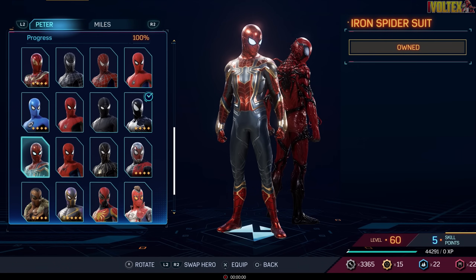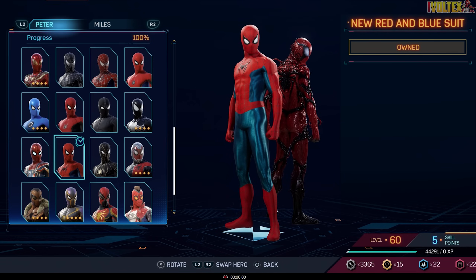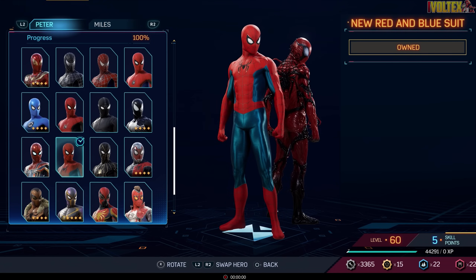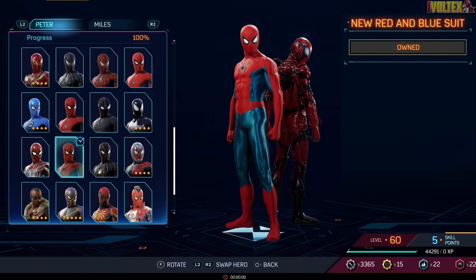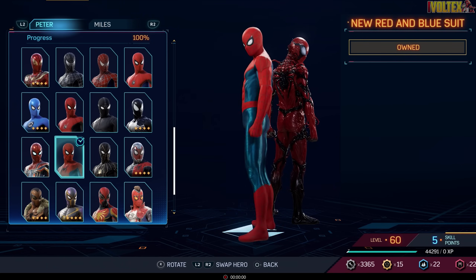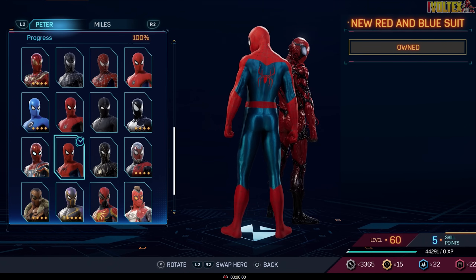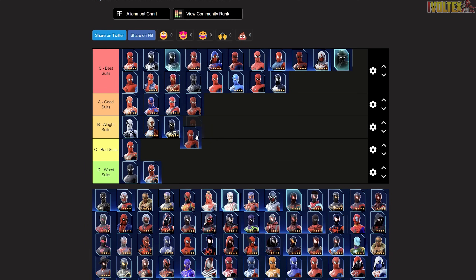Now we've got the New Red and Blue Suit — the No Way Home final swing suit. I love the textures, the emblem is amazing, and the back emblem looks fantastic. The whole suit design is one-to-one with what we've seen in the movies and on Hot Toys — the lenses are amazing. This is the definitive MCU Spider-Man suit, so it goes straight into best suits.